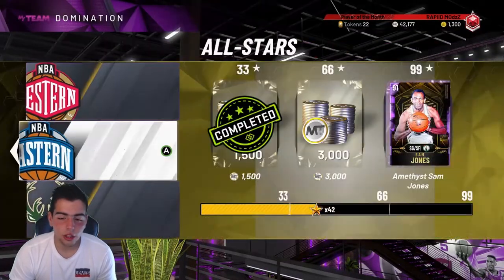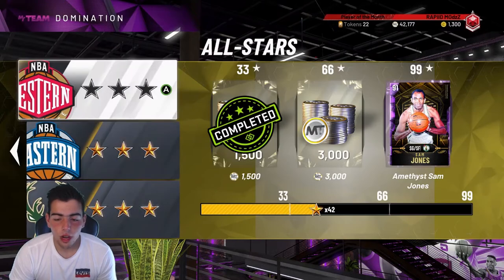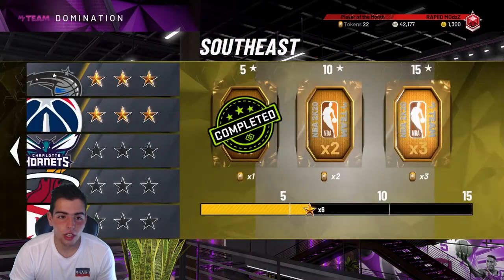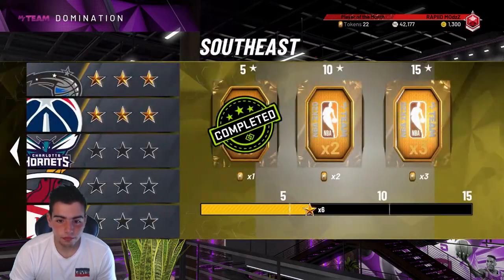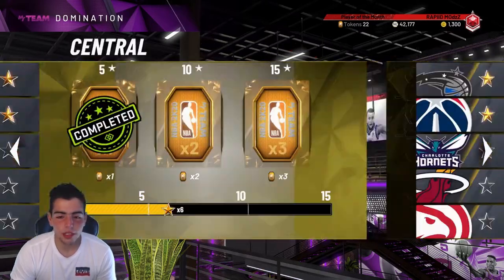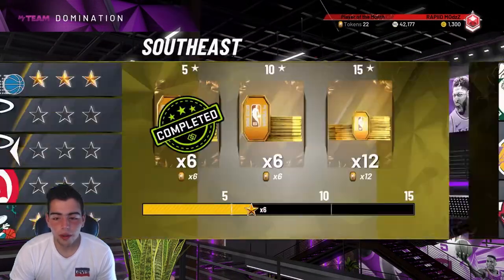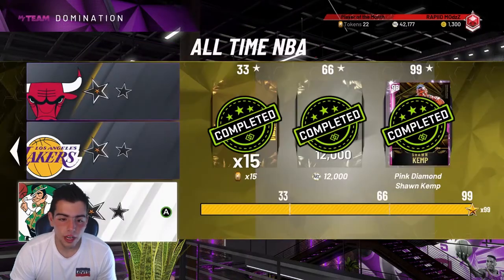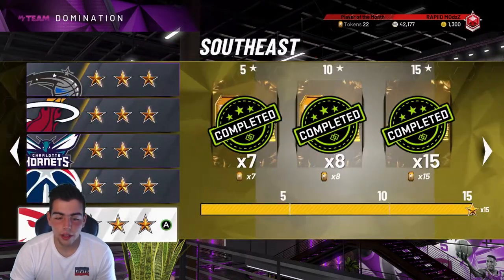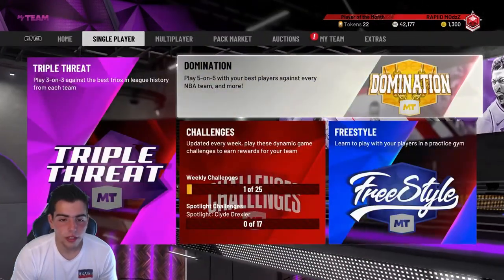If you did the 33 stars, you can get up to this right here. Do two in each division and then you can move on. You get tokens for completing each division — it's going to take a while, but you get tokens, you get MT, you get the Pink Diamond Shawn Kemp. Personally, I think that Pink Diamond Shawn Kemp is a terrible card — he has no badges, he's trash. So: all-time Dom first, then historic, then single.